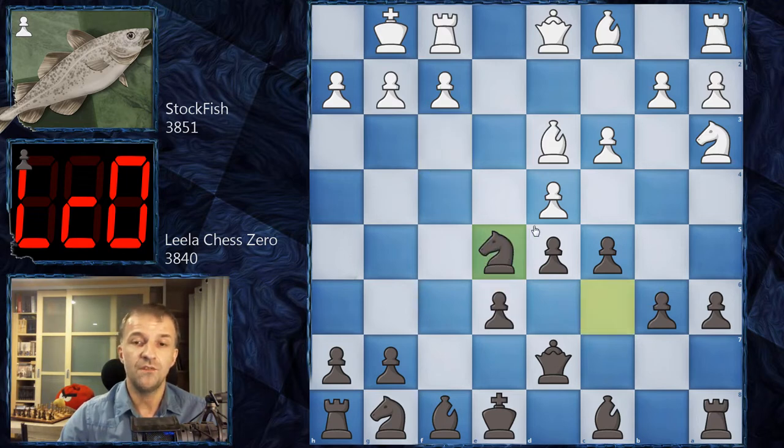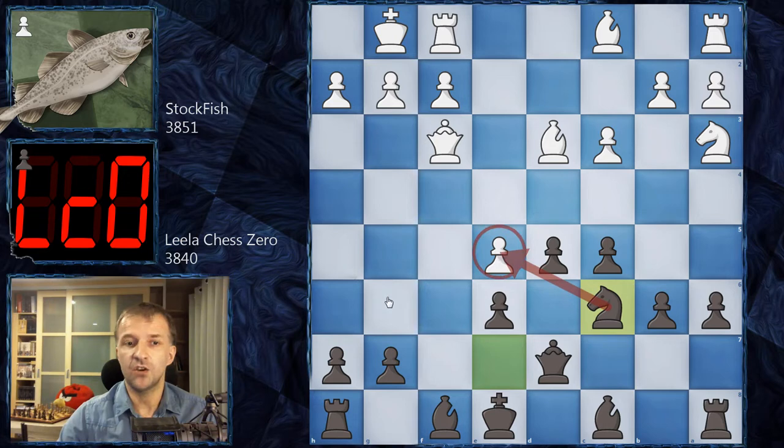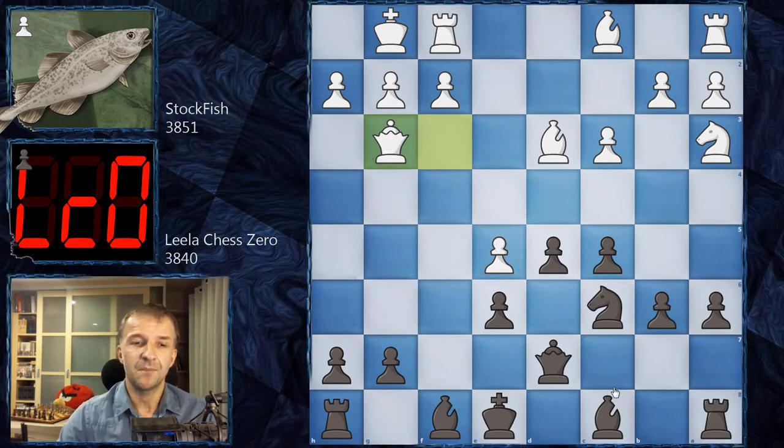We have Ne5, dxe5, and now Ne7 — of course with the idea of developing to c6 and attacking the pawn on e5. We have Qf3 by Stockfish, developing the queen to the kingside, which is a pretty common idea. Now Nc6 puts pressure on the e5 pawn. Qg3 — for now the queen is acting as a bodyguard of the e5 pawn, and also waiting. For example, Be7 cannot be played because this pawn is hanging.